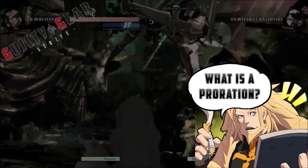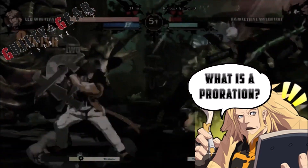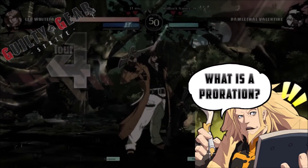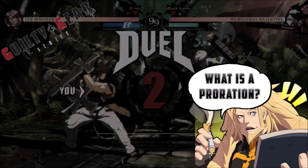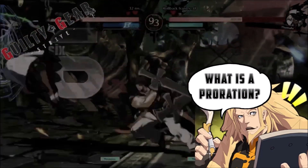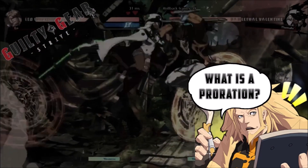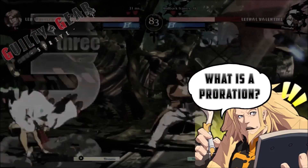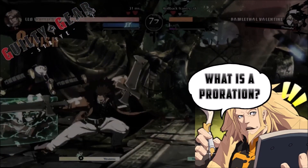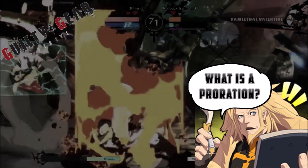What is going on guys, C4IQ here with a video trying to explain what proration is in Guilty Gear games. I'm going to give the TLDR version — basically the short version — and if you want to take that and go about your day, whether it be commentating, spectating, or just understanding why certain combo routes are better at different thresholds of health, that's the goal. You don't need to know every detailed integral part of the mechanic to understand when you've seen it or when it can be effective.